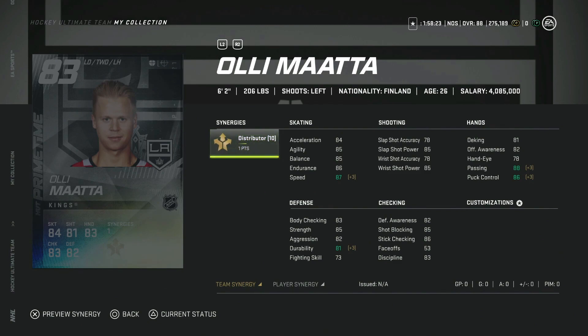He's six foot two with distributor — 87 speed if that gets activated makes him a pretty usable card. Stick checking is at 86, which is nice, and he's big at six foot two. His shot — 80 power, 85 shot power — nothing special offensively, but this is a decent filler card on left defense for distributor squads. Not a bad option, though he's going to cost over 60k, which isn't really worth it.